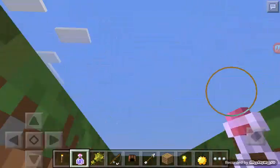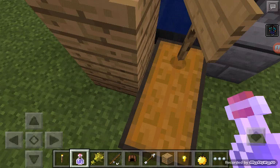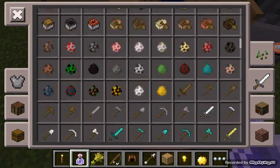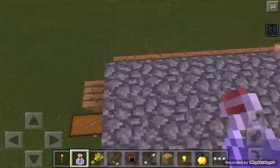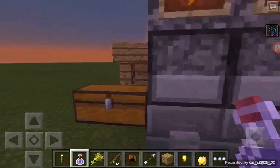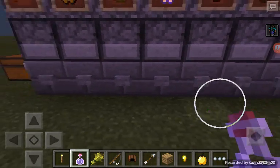Let's get a potion of invisibility. Oh yeah, I forgot to show this — this is my automatic item thing. You can get items out of these dispensers: you do this, you do this, you do this, you do this, you do this, and it all appears in this chest. You just click it, the item goes in here and flows through the water.